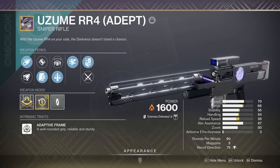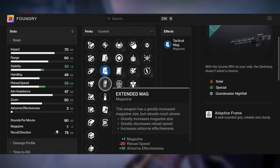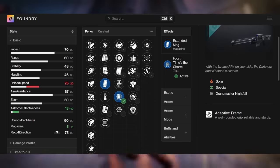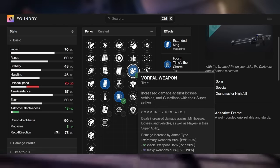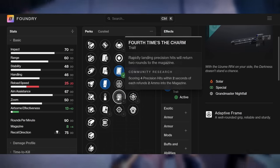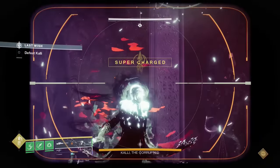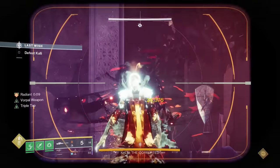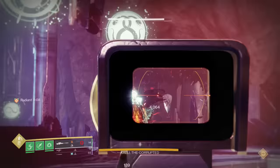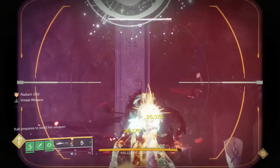Uzume is a crappy sniper rifle, however it does get a really interesting super god roll. Most PvE players will want Appended or Extended Mag to hold more ammo, Fourth Times the Charm to get 2 extra shots from thin air for a total of 7, and Vorpal Weapon for more damage to bosses. But it can also get Clown Cartridge — this will make it overfill the magazine whenever you reload, allowing you to get up to 8 shots in the mag. Then you can swap to Fourth Times the Charm, keeping the 8, and instead of 7 shots you get up to 14 shots without reloading, 6 of which are completely free since they spawn out of thin air. Precision Instrument is also a really good option, but only if you never miss a headshot, so it's up to you which damage perk you like.